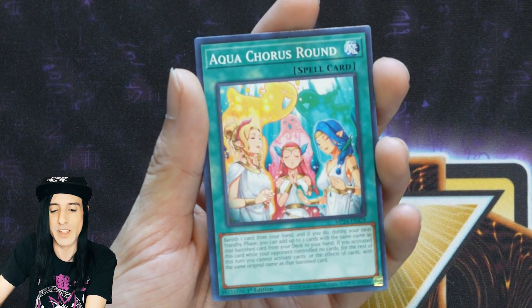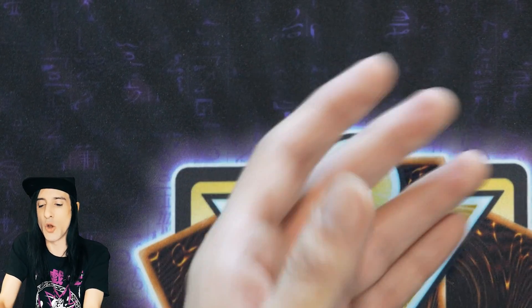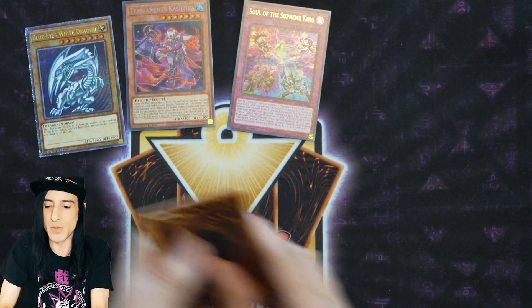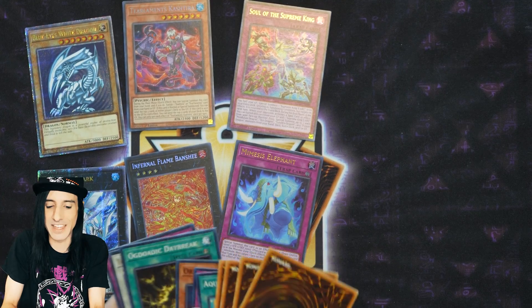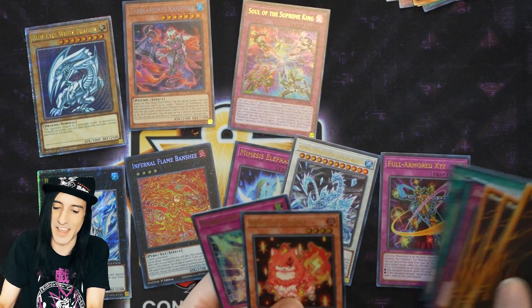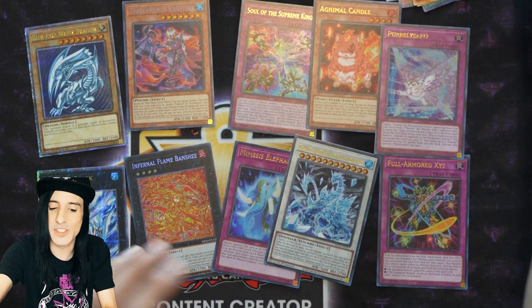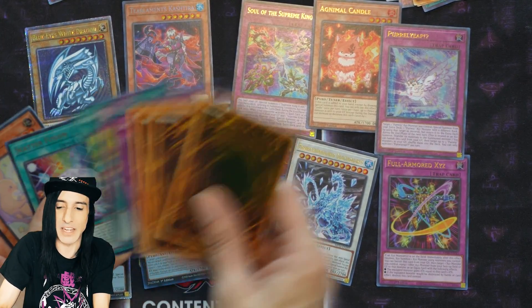Pearl Leap, Agnimal Candle, and in the common reprint section: Mikanko Dance, Mayawashi Gori, New World Formation, Aqua Chorus Round, and Etude of the Branded. Just on the first tin — really cool to see what we were able to pull in relatively short order. I think I might have missed some of the additional Ultras, but you'll understand pretty fast why this tin is just something magical.